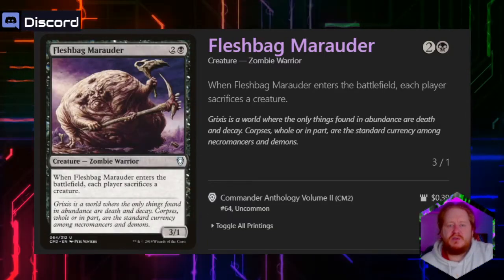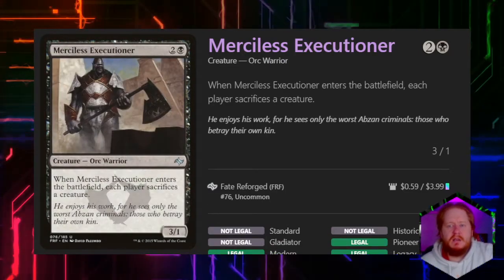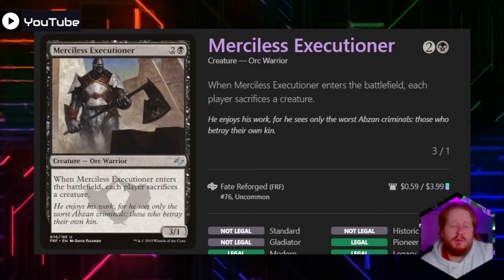Fleshbag Marauder — when it enters the battlefield, each player sacrifices a creature, and it's a 3/1 for 3 mana. Merciless Executioner is pretty much the exact same creature.